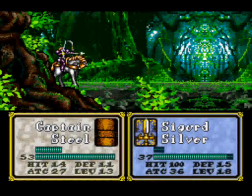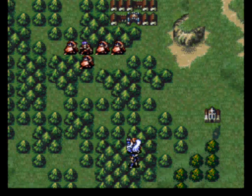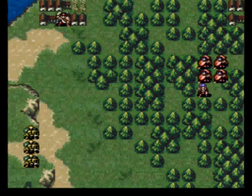They couldn't possibly throw something like that at us in this chapter, could they? Attempting a bit of foreshadowing there. Those of you familiar with this game will know that something very, very bad is coming — one of the hardest moments so far, and probably one of the hardest moments in the game overall. Although it's nothing compared to chapter 9.